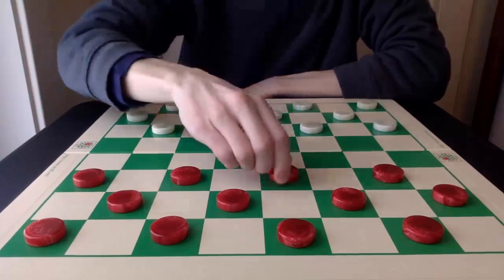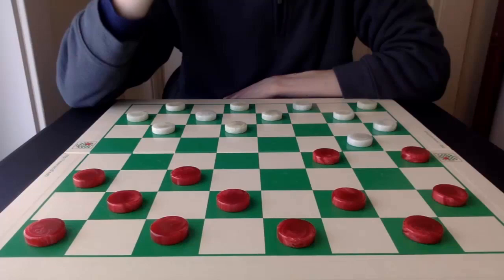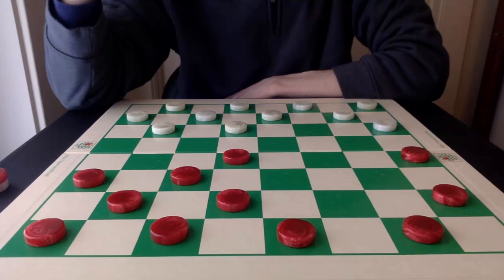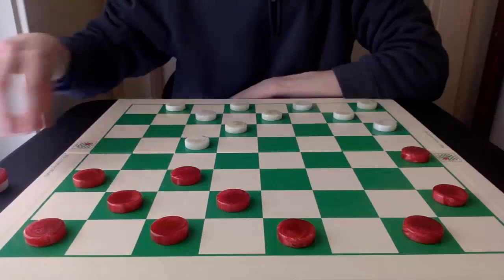Number 6: The Black Hole. Red is completely adrift in this opening, with the double corner being completely exposed, and some unnatural moves are key to securing the draw. White has a number of attacks at its disposal, and it's an uphill climb, to say the least, for red.